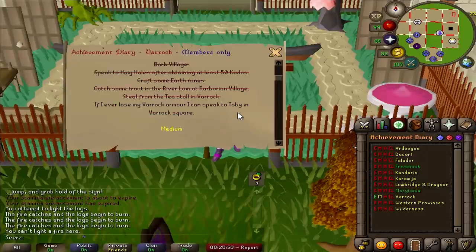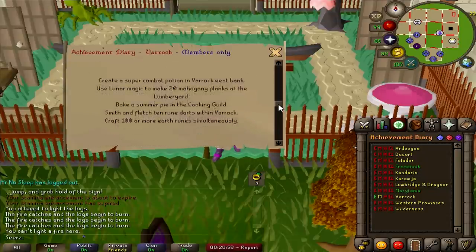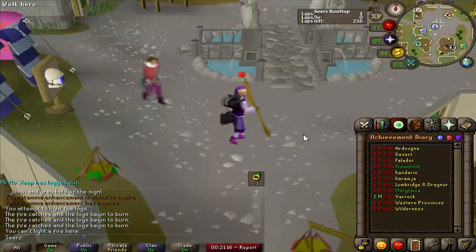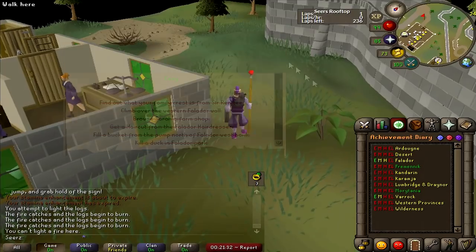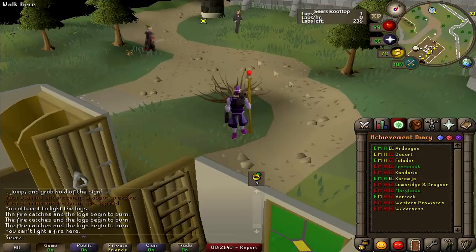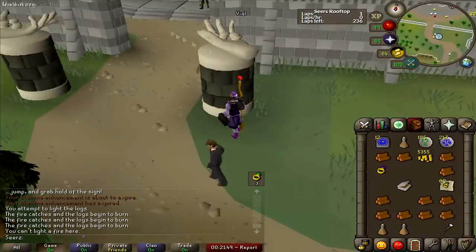This is a really well-known method to veterans, but maybe some new players don't know about it: the Varrock diaries. If you do the easy, then medium, then hard, then elite, you can actually pay for a bond - I think you can almost get a bond with the hards, which isn't too bad. Also, if you do the medium diaries you can switch your teleport from Varrock to the Grand Exchange, and you unlock the Edgeville furnace on easy. Definitely look into the diaries, guys.